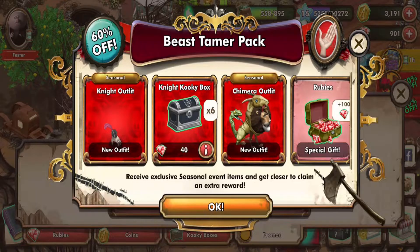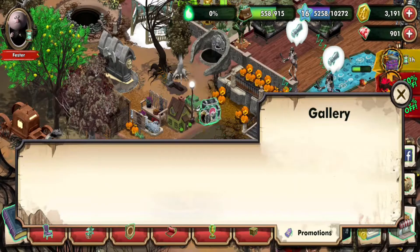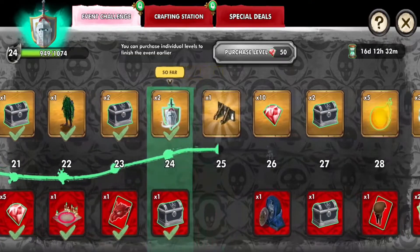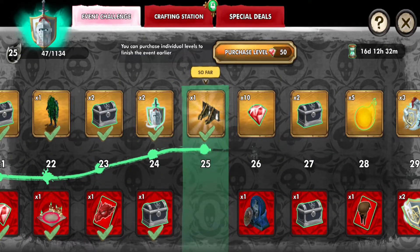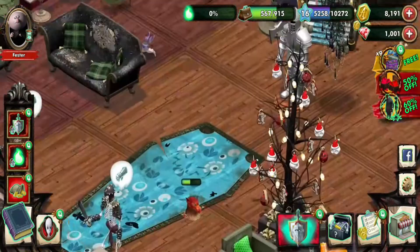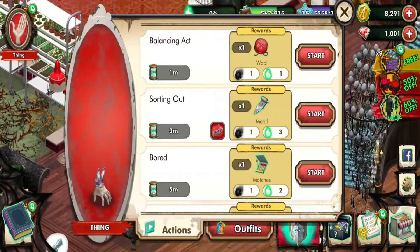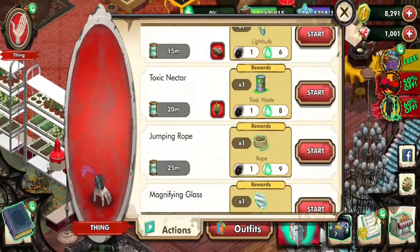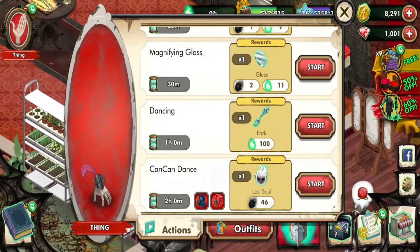I guess I did buy it after all — I came back to it and said 'you know what, yeah, I'm going to go get it.' So this is how I get Kitty and Thing's costume. And you got the stairs — yay! You get to change the Easter — sorry, the Spring event stairs — to that of this event's stairs, the Family Night.